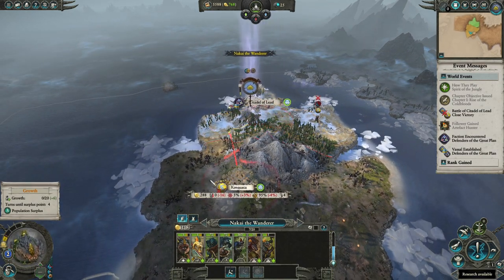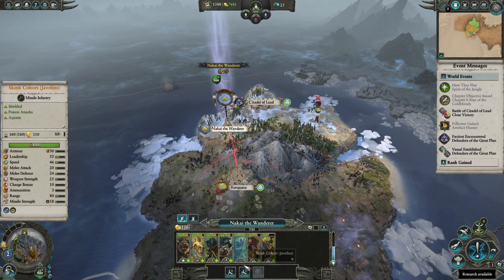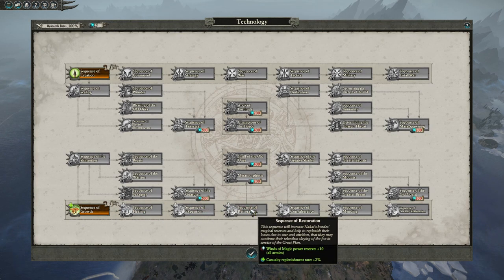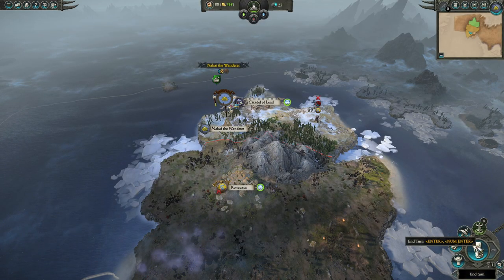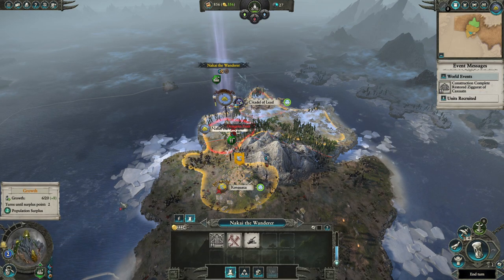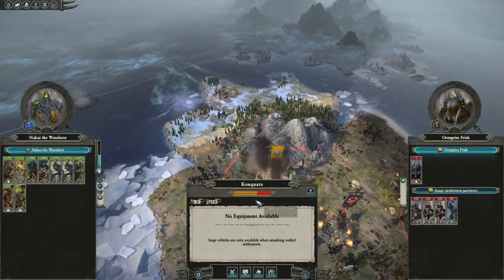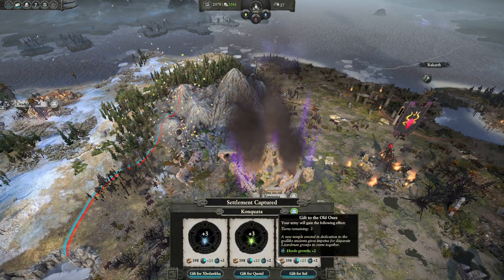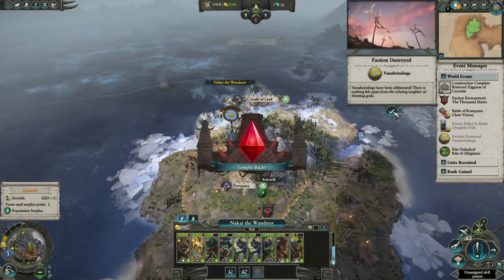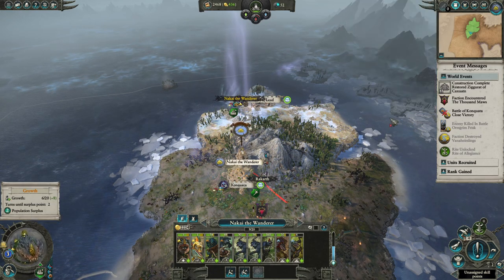And we continue towards Konkwata. Upgrade all the buildings and also recruit some more Saurus Warriors to get us some more power in auto-resolve. Go for the bottom line in the Research Tree — it will give you more replenishment rate and more Horde growth. Again, auto-resolve this, and we will have beaten the Fanaheimlings. Do go sit inside of Konkwata for more replenishment.